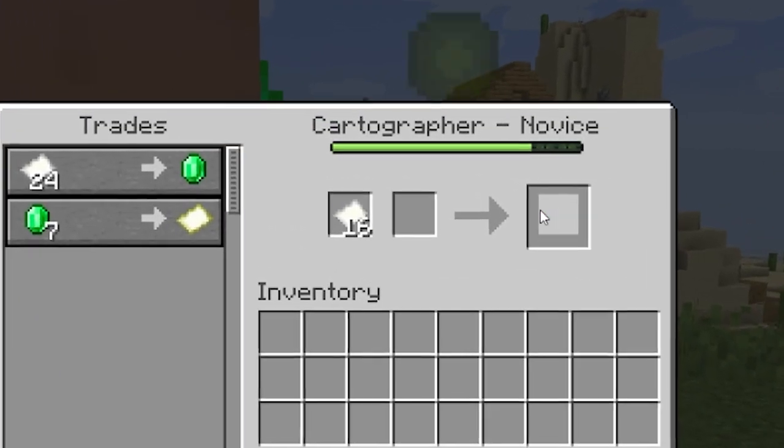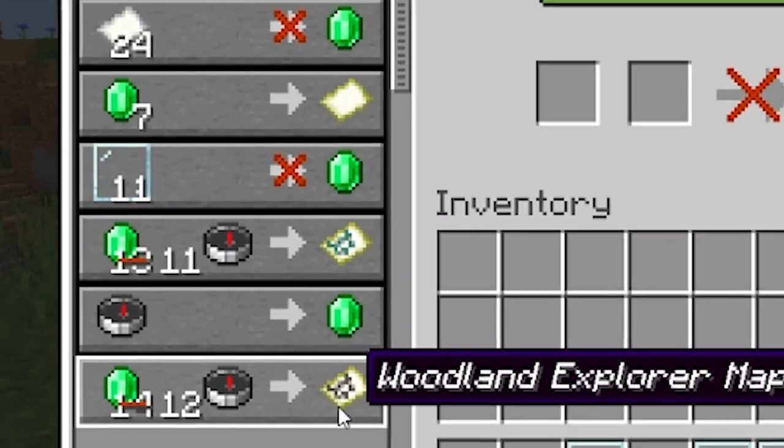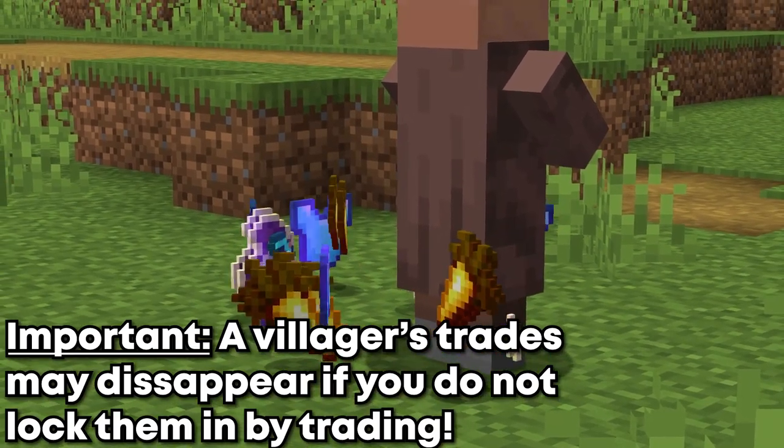When you trade with a villager, it will gain experience. By trading with a villager enough times, you can unlock higher levels of trades. These high-level trades offer more valuable items, many of which will be needed in our quest for enchanted diamond gear.